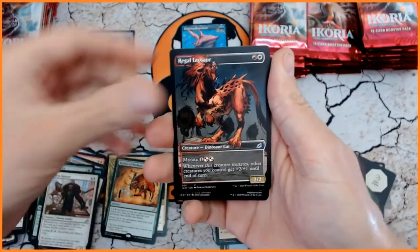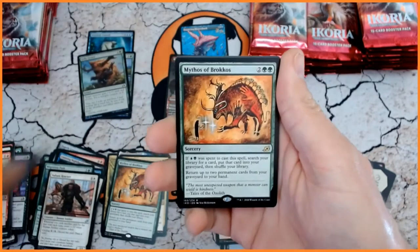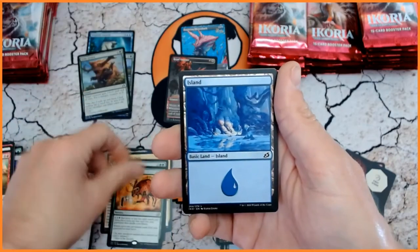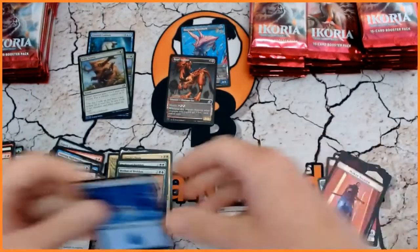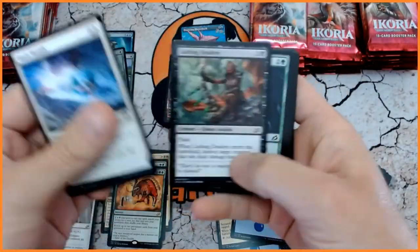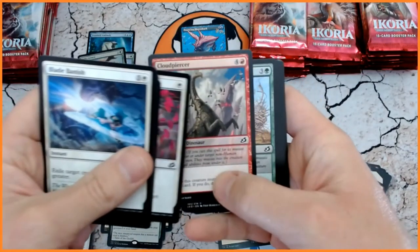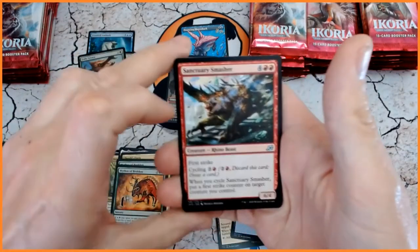We've got another showcase — we've got Regal Leosaur. Century Lockdown. And, oh crikey — back-to-back Mythos of Brokkos from Ireland. And a Human Soldier Token, and we need a lot of those. I need like 20 or 30 of them, because the most recent deck that we've done creates a huge number of tokens.